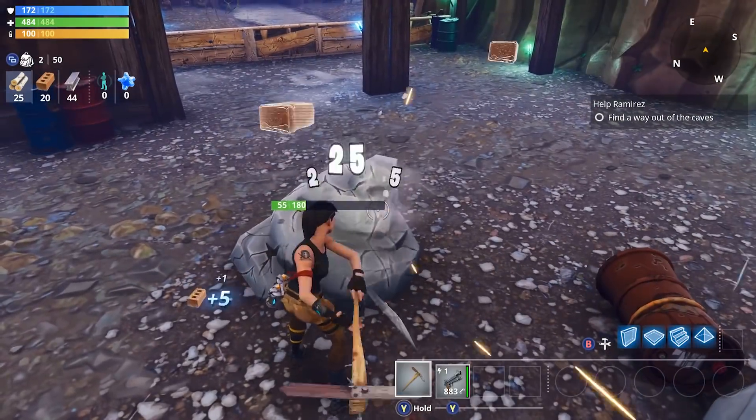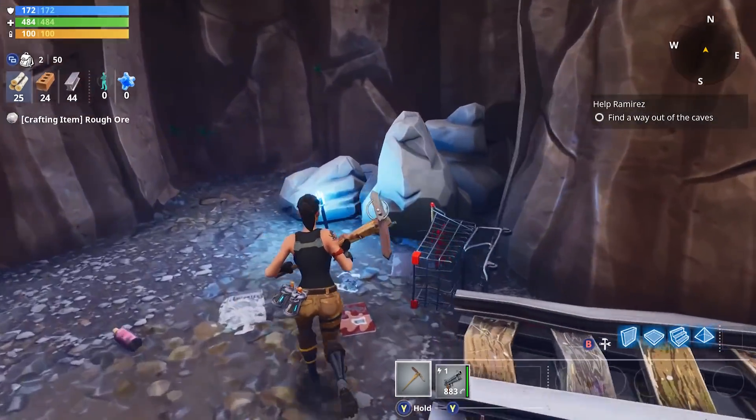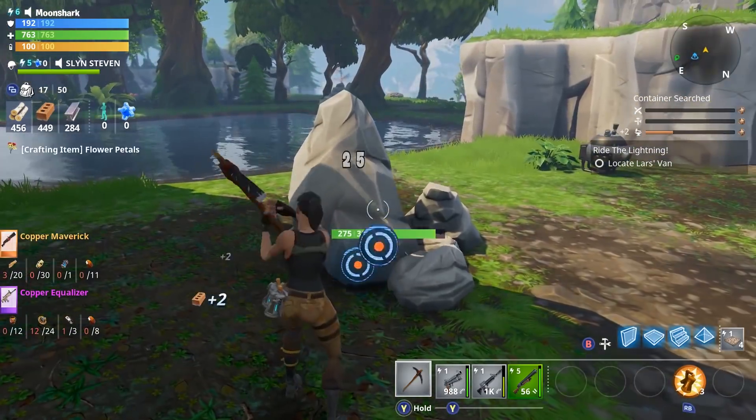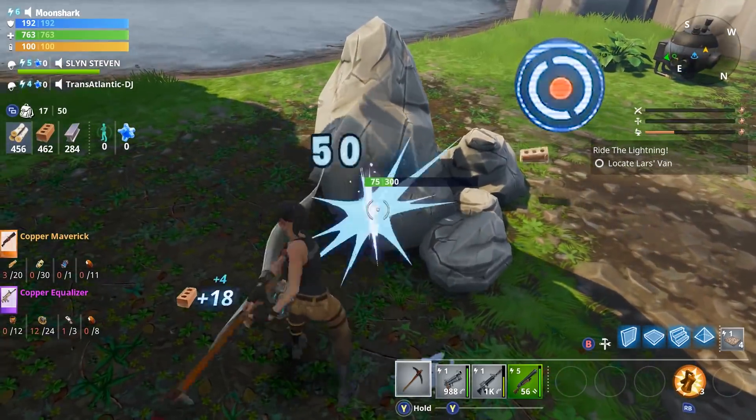Harvesting is also a very important pillar in Fortnite, and it was very important to convey what players are harvesting and how efficient they are. There's a feature called the weak point feature: when you harvest, you get a little pop-up on the screen showing you there's a weak point in that element, and if you aim at that weak point, you're going to harvest faster. This is a really important feature because we don't want players to feel bored when they harvest, so it makes the harvesting pillar more exciting and faster.